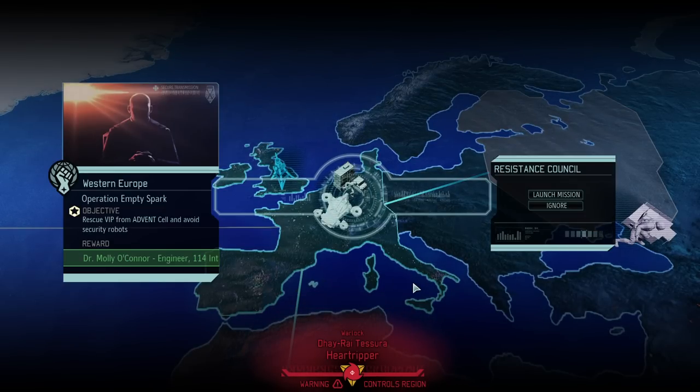Hello and welcome back to XCOM 2 War of the Chosen. My name is Saiken and today we're continuing the Royal Rumble campaign, where I'm trying to survive a legendary Ironman campaign with 90-plus mods, most of which are just trying to eat you alive. Double enemy squad size is potentially one of the most dreadful ones — we've had a mission recently with over 90 enemies. Today it is time for Operation Empty Spark, where we're hopefully getting a grenadier and quite a bit of intel on a VIP rescue mission.